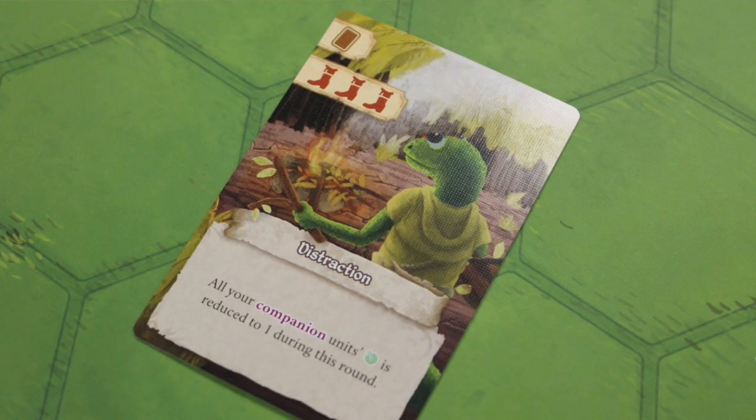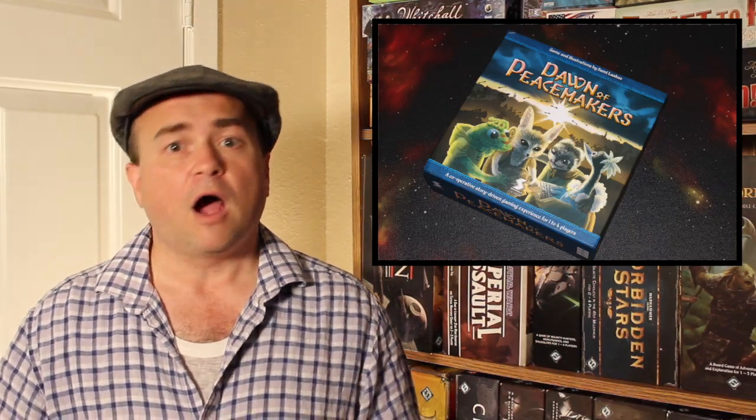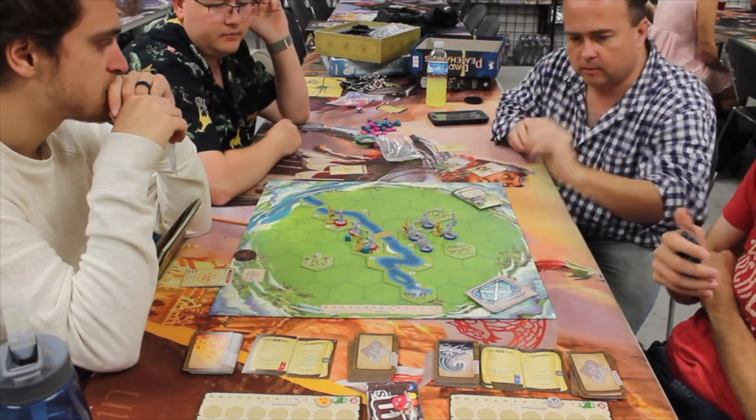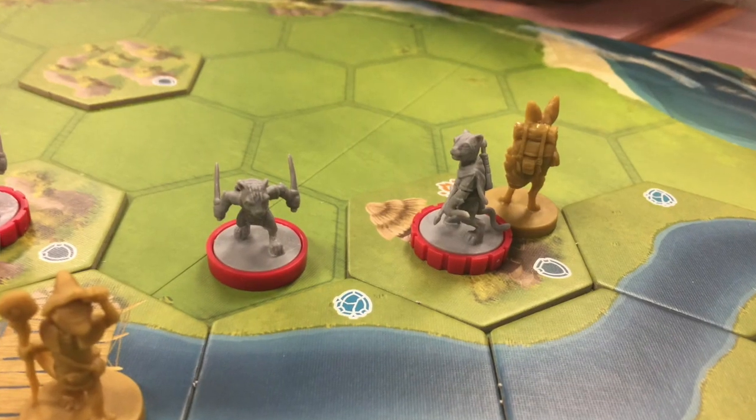Meanwhile, you're running around trying to stop it. When you play your resource cards and use that influence action, it lets you look at a number of cards from the top of one of those ploy or task decks and rearrange them — you can manipulate them. Other players can also play cards to help you with influence, but you can only play an influence card if you are in the same spot as one of the units from the side you're trying to influence. The other players don't have to be in that same spot — they can just help you out.